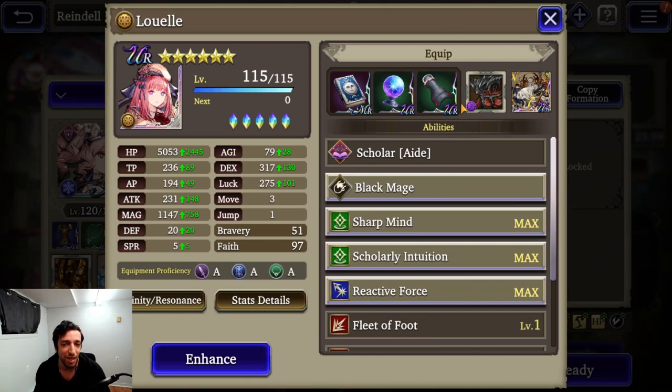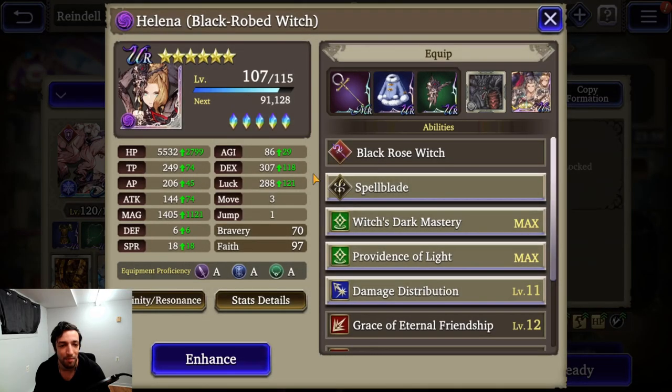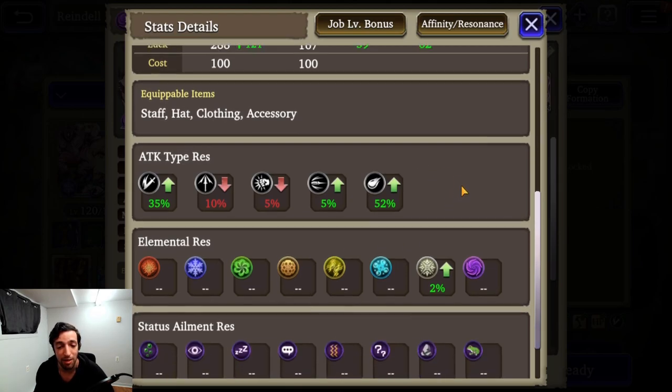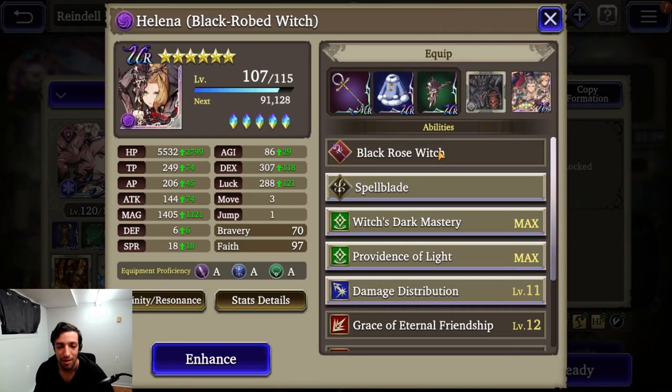Llewell has Ketone's TMR because she often stays too far from the fight, so the extra mobility can be useful in a lot of matchups. And then finally, Black Witch Helena — she has 1,400 magic at level 107, which is insane. 5,500 HP is also pretty high, and she has 35% slash resist and 52% magic resist. But when she uses the resist magic buff from the Spellblade sub job, she goes up to 90% magic resistance, which is pretty impressive.